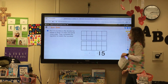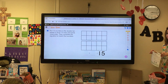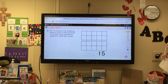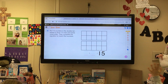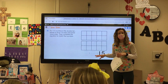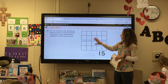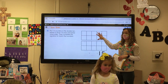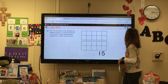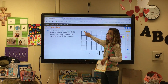Put 15 counters in the double 10 frame to show 10 ones and some more ones, then complete the equation to match the counters. So I need a total of how many counters? Amelia, how many? 15. So we're going to fill up our 10 frames to make 15. What am I going to do to the top 10 frame? Luke, how many? 10. Let's take our red crayon and draw 10 counters.